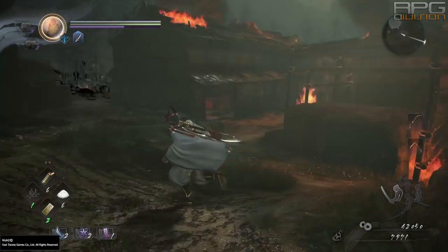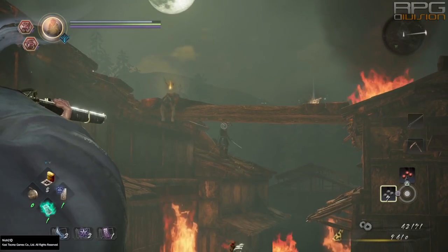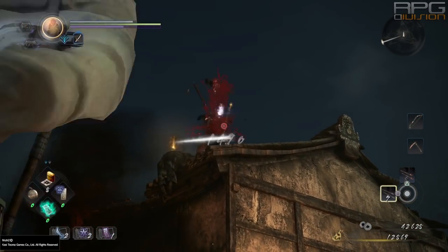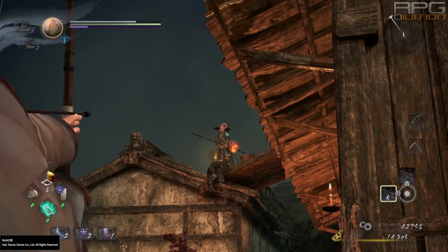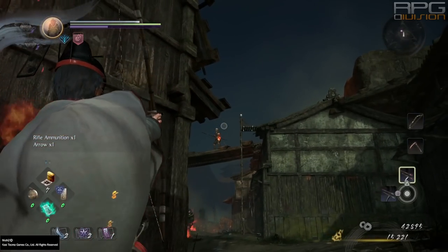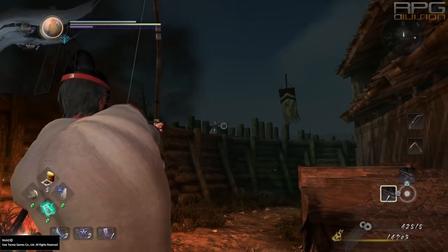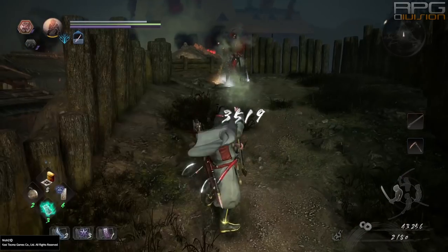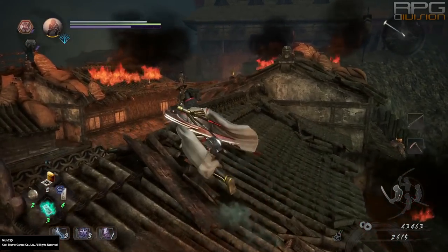Tip number 1: Ranged weapons are godlike for clearing stages. There is danger around every corner and half the time you won't see it coming due to enemies being concealed or at high places. Move slowly and observe. Enemies are everywhere and one headshot means potentially one enemy less, making encounters much easier. Some enemies wear heavy helmets which means arrows will be deflected — in that case a matchlock or hand cannon should be used. Move slowly and get rid of enemies from as far as possible, because that way you're gonna have a much easier time getting to the bosses.